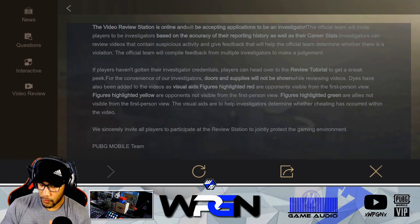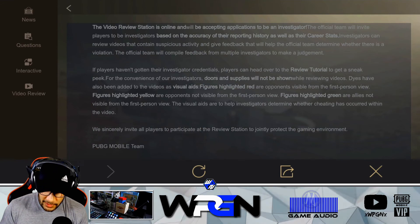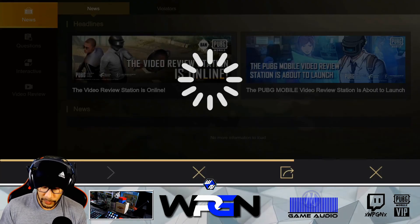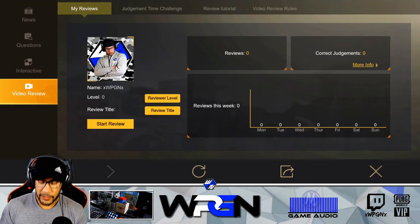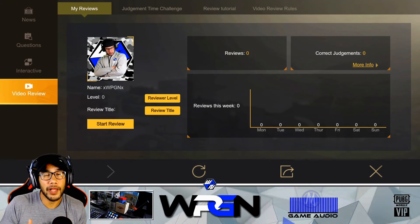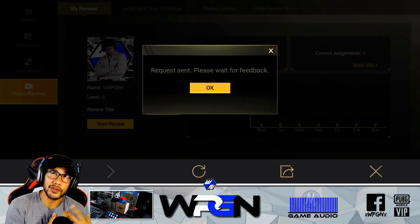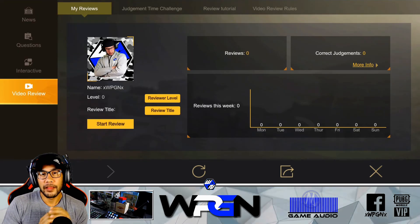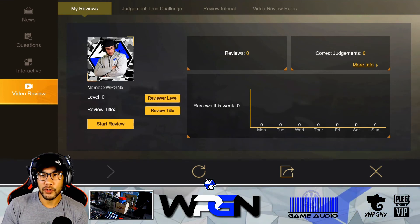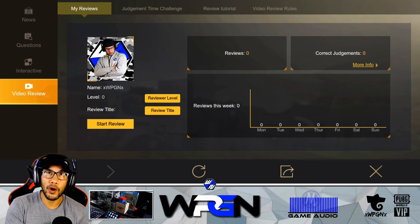At the bottom left-hand side there's a video review button. When you click it, you see a screen with your picture, name, level, and review title. If you want to apply to be a reviewer, click start review below your picture. I've already done it, so it says request sent, waiting for feedback. Keep in mind they're going to accept you based upon your past reports - if they've been accurate and true, not just reporting people to report people. That's why it's important to do the right thing when reporting.